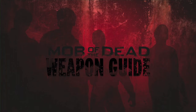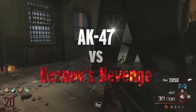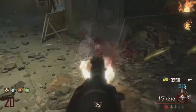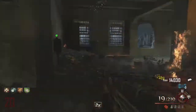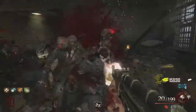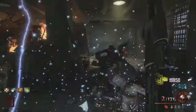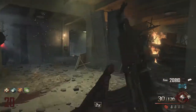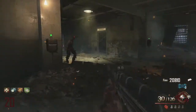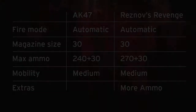We're going to start with the AK-47 and see how it compares to its Pack-a-Punch upgrade, Reznov's Revenge. As you can see there's a clip of me using the AK-47 on round 20 and it's still being a complete boss. I have double tap on which makes things easier, but the AK-47 holds its own. I'd say it's one of the best assault rifles in Call of Duty Zombies history, second only to the AN-94. It's my favourite from Mob of the Dead at the minute.